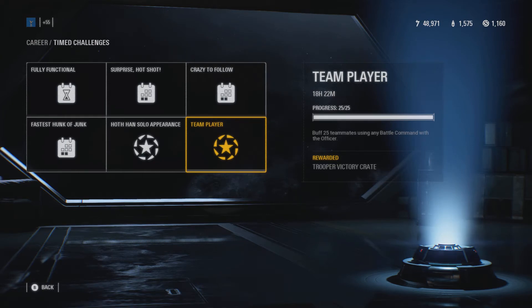Inside the Trooper Victory Crate is the Rodian skin. It's really that simple — any game mode works, and it's really easy. I did it pretty quickly; you can usually get it done in just a few games. So go do it and unlock the Rodian skin.